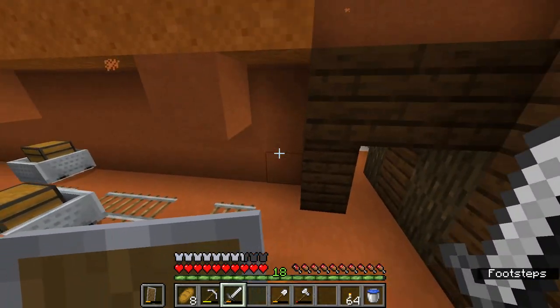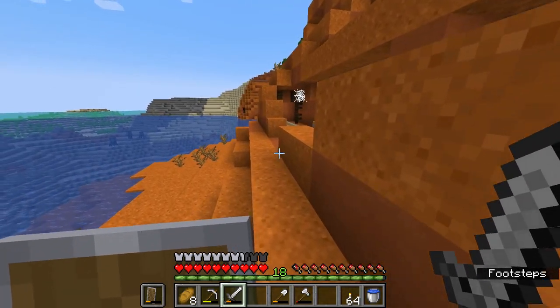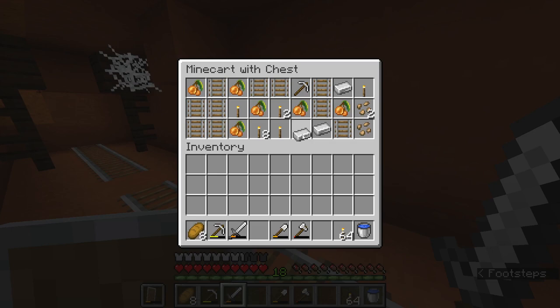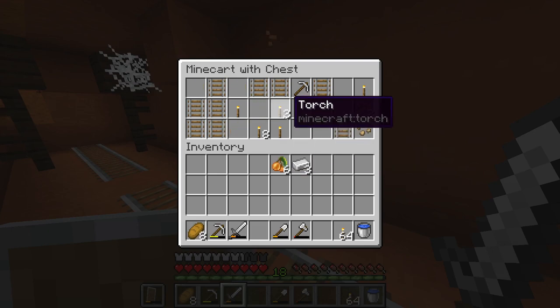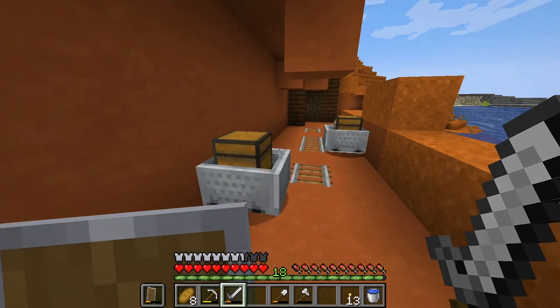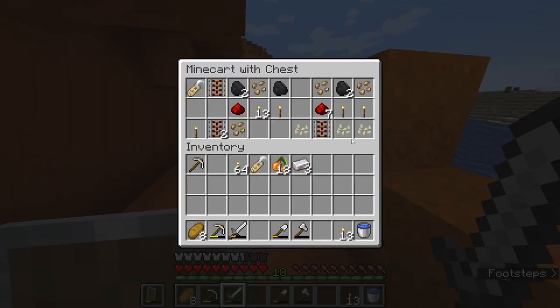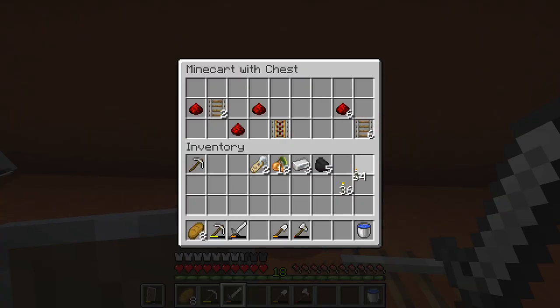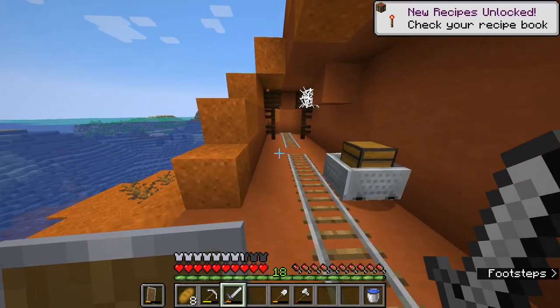Some of you might have noticed I said I didn't want it to be a zombie spawner. We got our very first glow berries and another iron pickaxe — I'm very happy about that. And a name tag! Maybe we'll get some coal. I can grab the rails and redstone over here too.